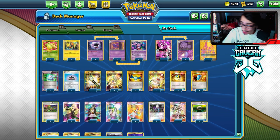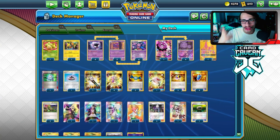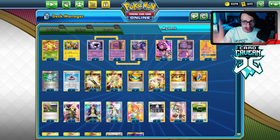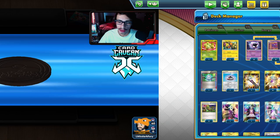I tried a couple of builds — one with Zigzagoon and Nets, one with Orbeetle VMAX. This straightforward build with Coco, Spell Tag, Wheezing, and Roxie ended up being the most efficient and effective. Let's try it out and hopefully instakill some people!